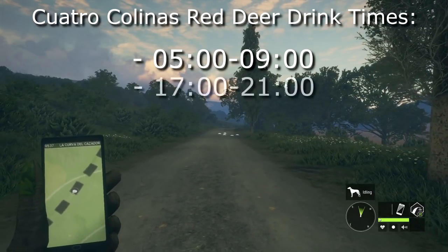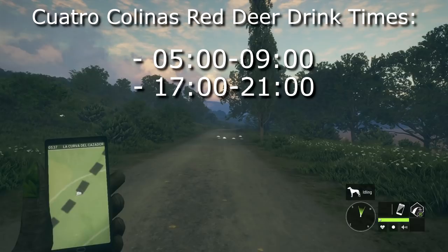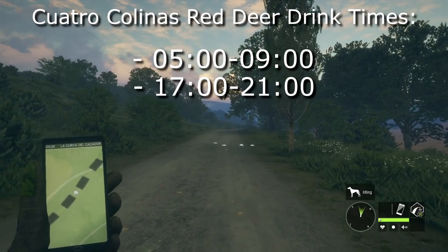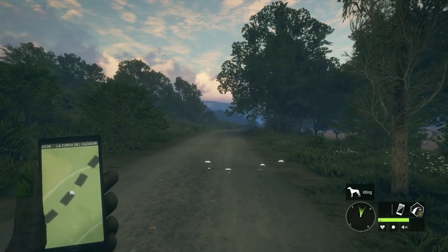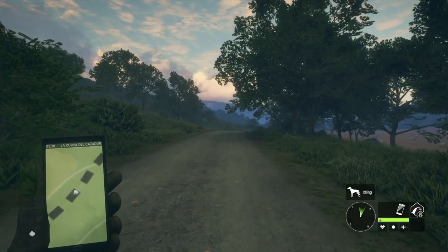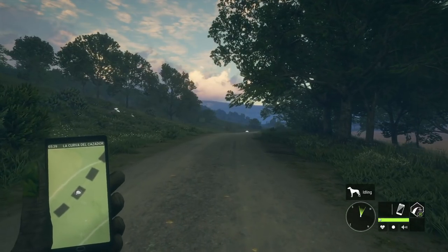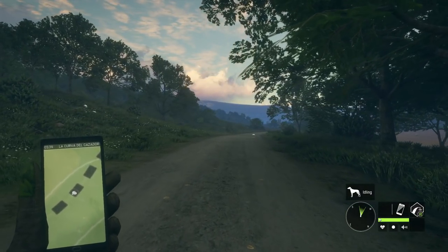Red Deer also drink from 17 to 2100, which gives that same one-hour window to hunt, but half of that is after dark. There are also a few shorter zones during the night hours, but we won't focus on those. It is important to know that the same Red Deer that drink in the early window will not always be at the exact same zone in the later window, so you may find deer you are missing in daylight by switching it up to night time.